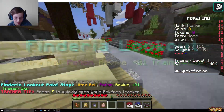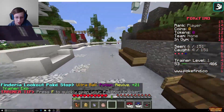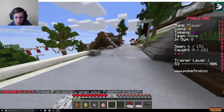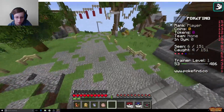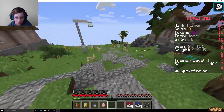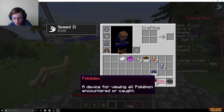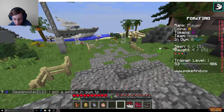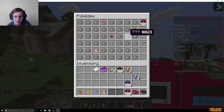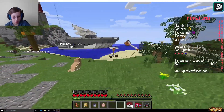Let's go out here. There's a Rattata — don't want you. Oh, see a Pidgey. But you also have a Pokedex, which is interesting. You see that? It's actually a Pokedex — it has all the different Pokemon. That's pretty cool. I love this texture pack though.